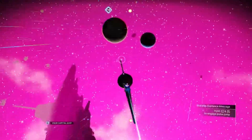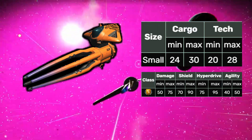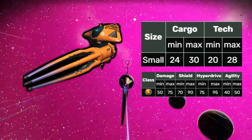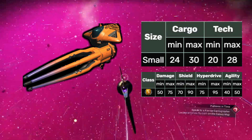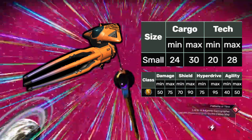Exotics. The exotic is a special type of ship. Ships of this type stand out for their unusual features, high class bonuses and high prices for a small ship. Exotics will always be an S-class.